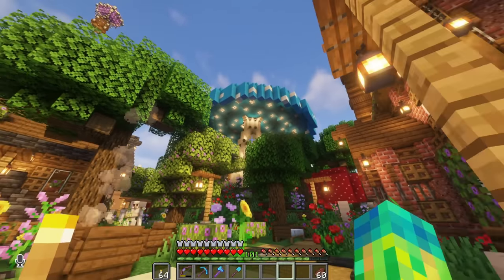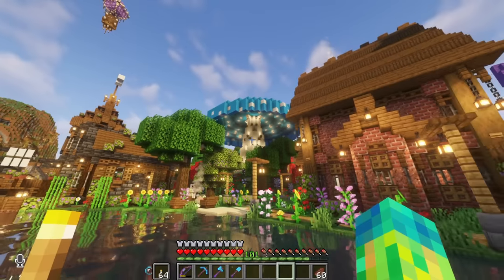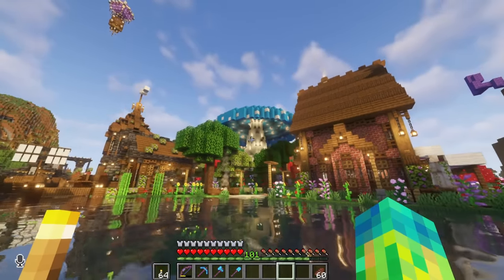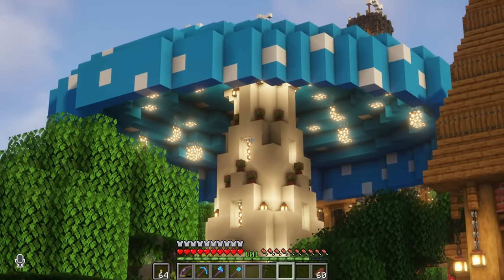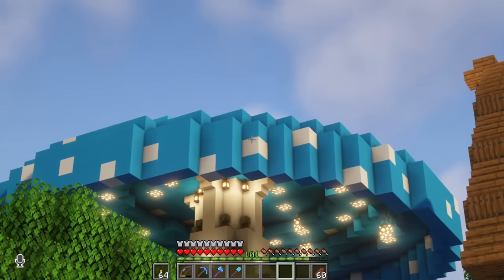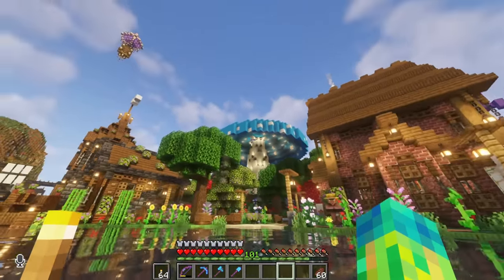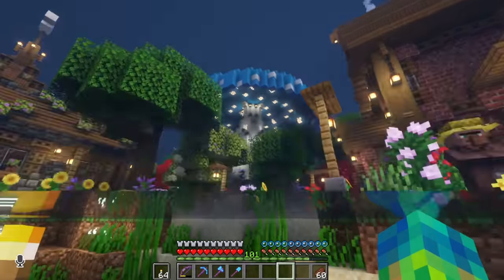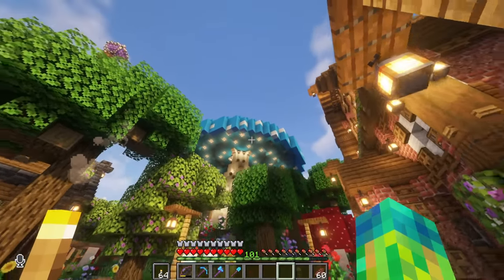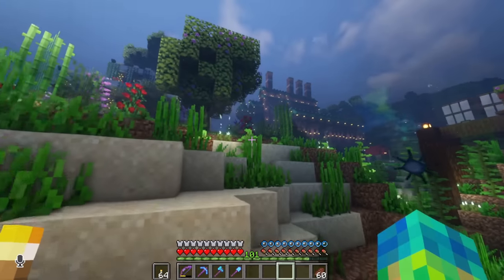Walking back this way, we have the big blue mushroom. I surrounded it with a lot of foliage, so it's hard to get a good angle of it very close, unless I'm high up on the mountain. A lot of people have asked me how I built this — I want to do a tutorial on it. It's actually based off of a mushroom that I saw in Better Minecraft. The exterior was based off of that, though I don't know about the white concrete in the middle.